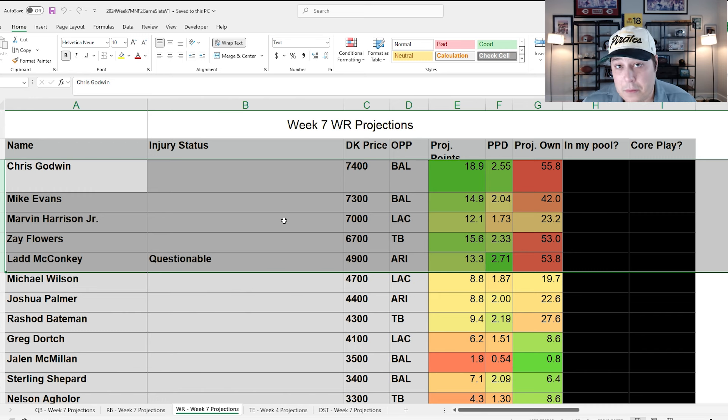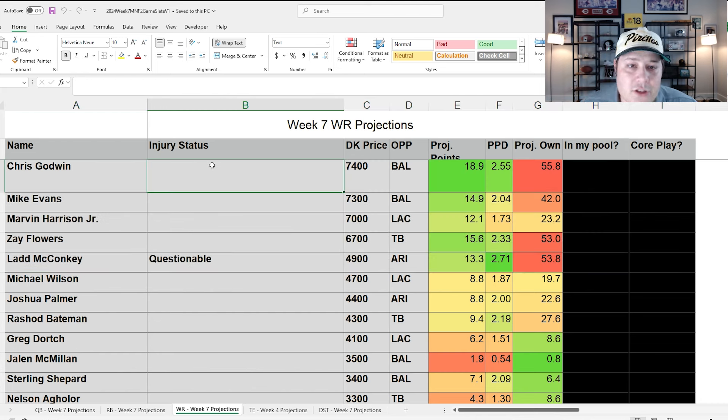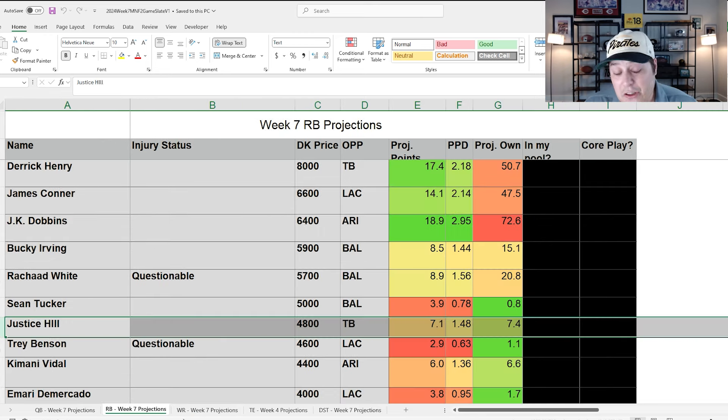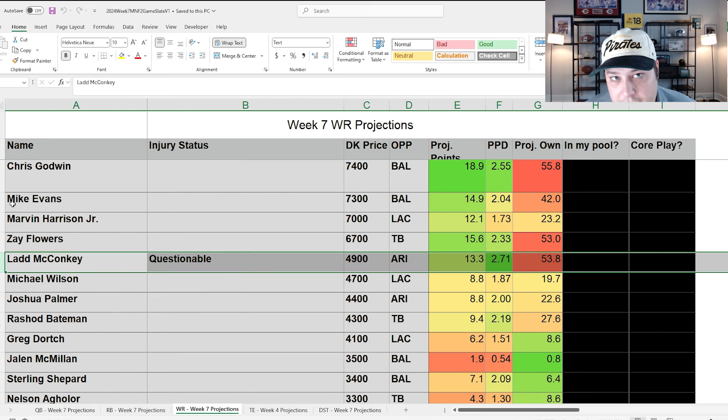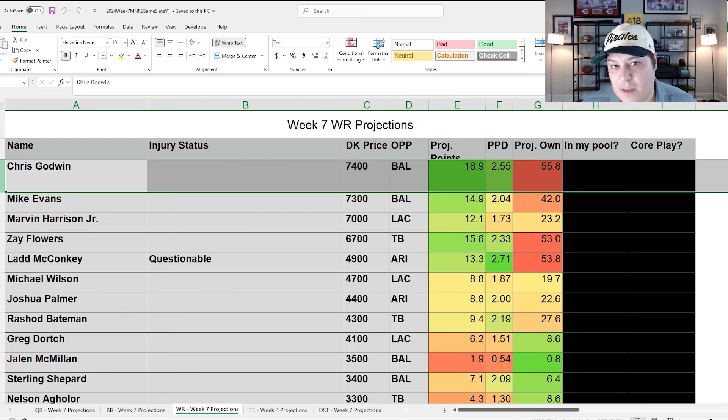Keep going through those different quarterback-receiver combinations, because just like a showdown slate, you have to embrace correlation. Game theory is why we went through the lower-owned running backs — the other half is correlating lineups like a showdown. Use these chalkier wide receivers in stacks, hoping that one of the two games tonight shoots out and goes way over its total. That's how you get to the optimal build.